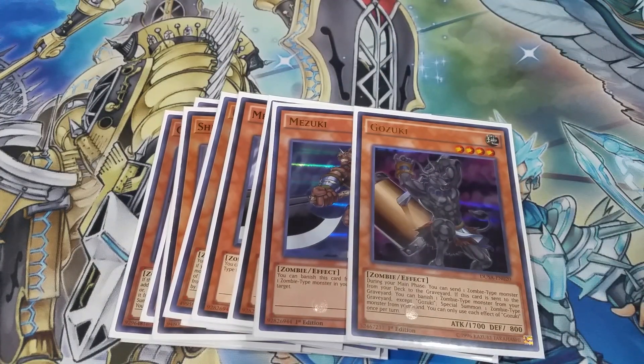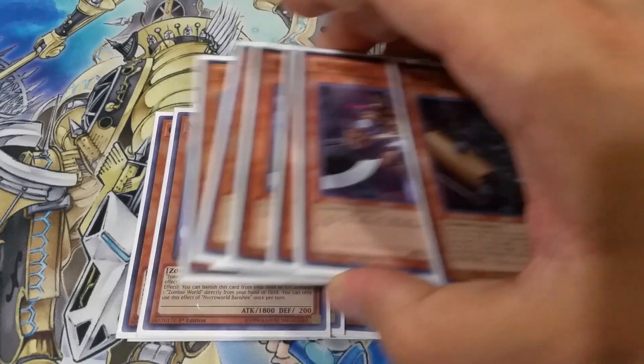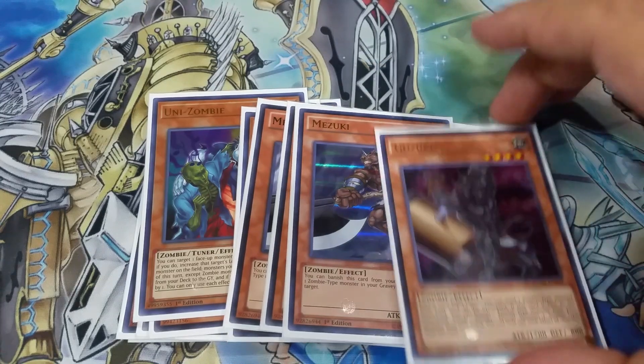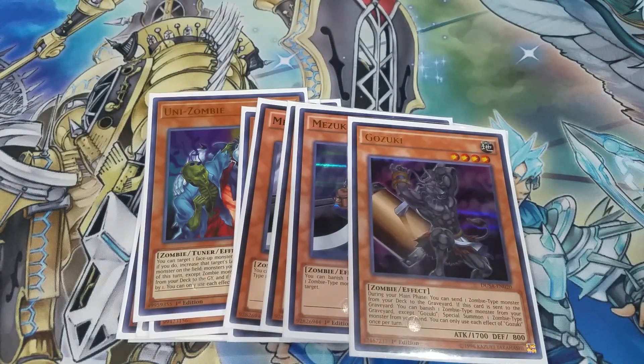We've got one Gozuki. During the main phase you can send a zombie monster from your deck to the graveyard, which is a really good effect. If this card is sent to the graveyard, you can banish it and banish one zombie from the graveyard — except itself — then special summon one zombie from your hand, which is a decent extender. You can use Uni-Zombie to send this from your deck to the graveyard and then summon something from your hand. It's at one, but sending a card from deck to graveyard is decent.